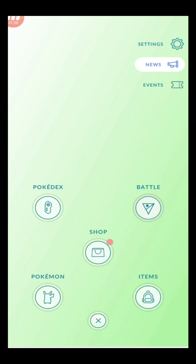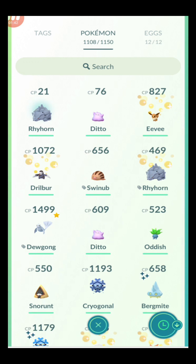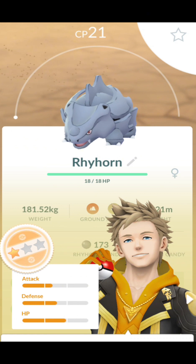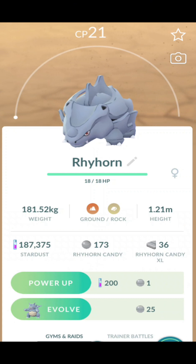If we look at a specific Pokemon — let's say this Rhyhorn I caught earlier today — we can see that these stats are not super great. These stats are just not what we're looking for at all. This is just transfer fodder or trade fodder.